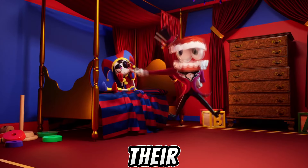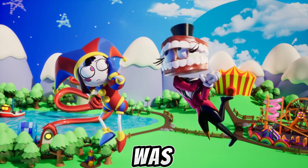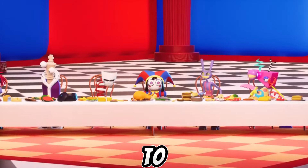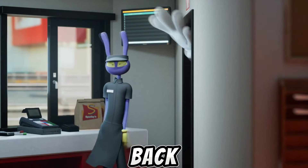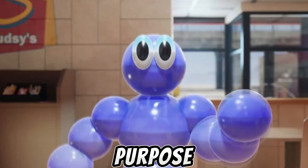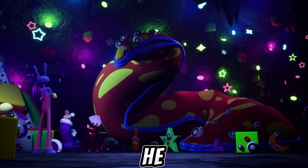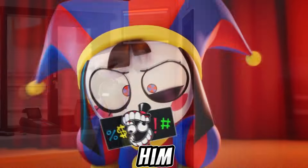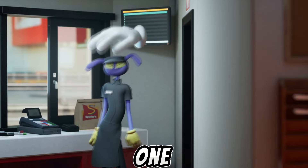Perhaps every episode that focuses on a character will focus on fixing their character. Why then would the first episode be dedicated to Pomni? In the real world she might have been a loner, but thanks to the circus she was able to find a group of people and started socializing with them. But if we go back to the fast food location, what is the purpose of this new character who will also appear there? Perhaps he will be the main one there, and will correct Jax's character by his address to him, and also teach him moral principles.